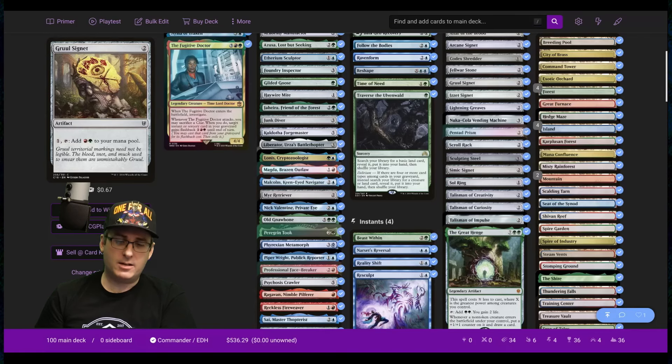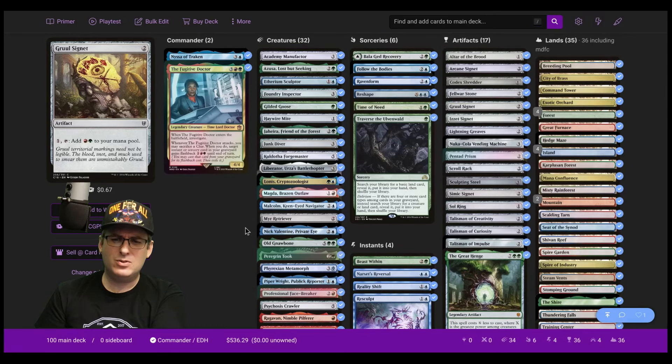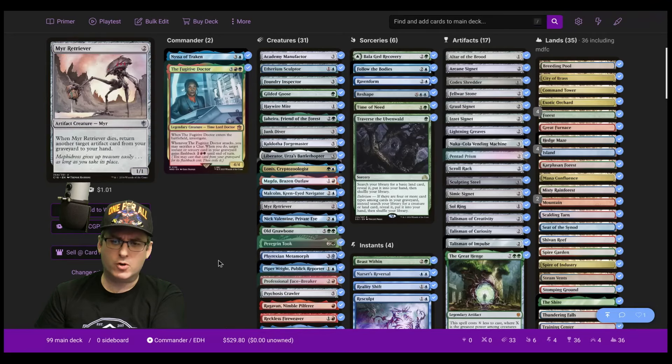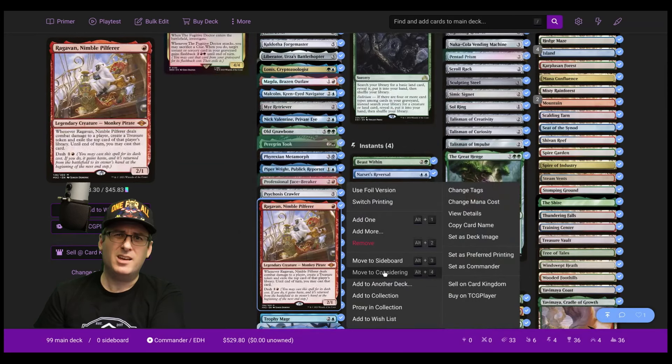Looking at our deck list, there are a few potential cuts. Zusa Lost But Seeking is a really good card, but three mana for a 1/2 does not really support the aggressive game plan we're going for. I'm also going to remove Vragavan — while it is a really good aggressive early drop, it tends to fall off in effectiveness quite a bit as the game goes on. Even noting that saboteur effects can be extremely effective, I just don't feel it's worth the top deck later in the game, particularly if I'm not going to be dashing it in very often.